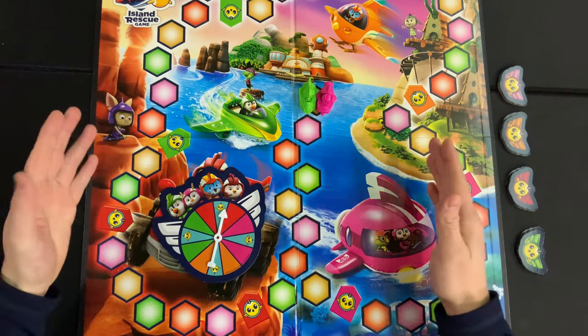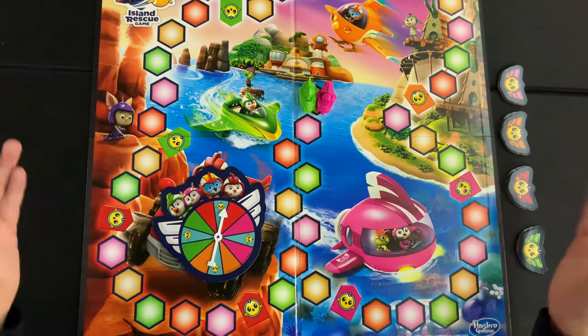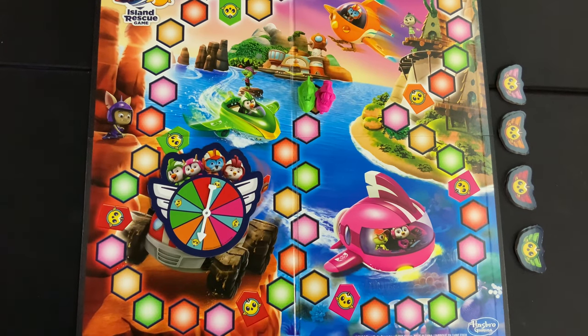With your pieces on the board, the youngest player is going to go first, and then you're going to go clockwise around the table taking turns. On your turn, you're going to flick the spinner right here, and then you're going to move to whatever you land on. Here are the options.